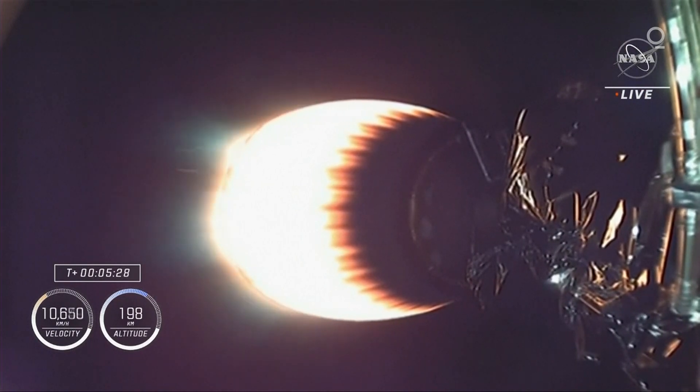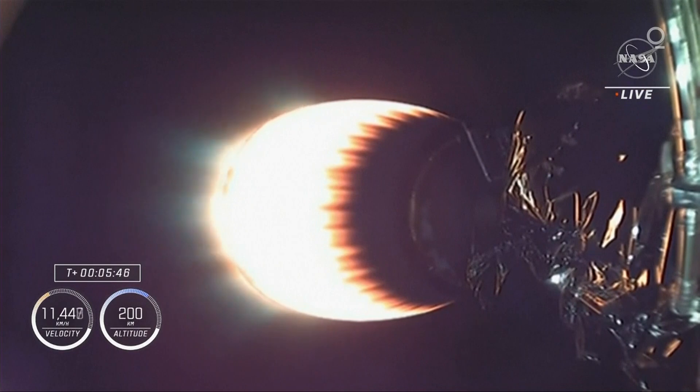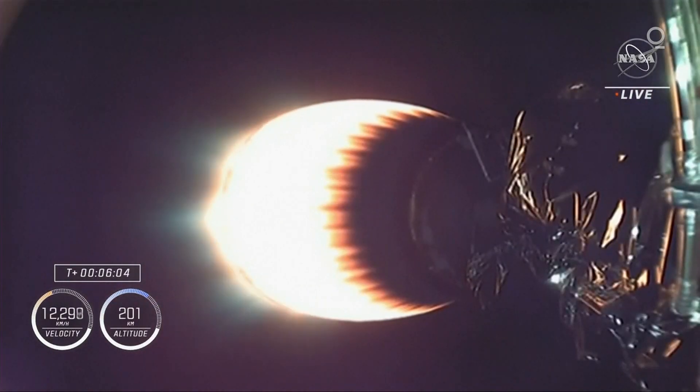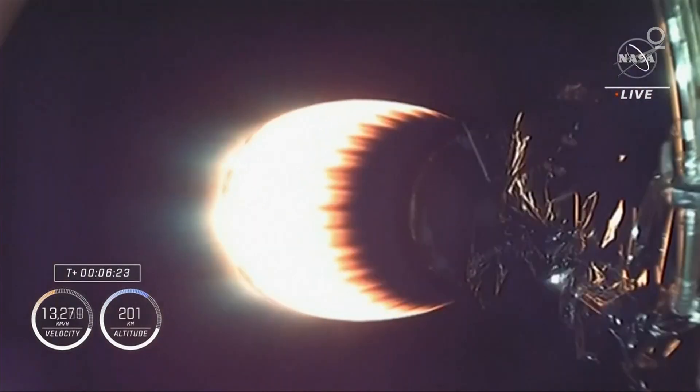The crew is pulling a little more than one and a quarter Gs right now — that's going to continue to ramp up, peaking just before we get to that second stage cutoff. This single engine can produce over 220,000 pounds of thrust in the vacuum of space, so they are definitely feeling it. We're already about 200 kilometers in altitude. Dragon, SpaceX — nominal trajectory. Freedom copies, nominal trajectory. We are headed in the direction that we need to, and we just heard from Shell, the commander. We should get one more trajectory check-in in about 30 seconds, and then we'll start to hit our events in rapid succession as the first stage continues to make its way back home, and the second stage wraps up its job of delivering these astronauts into orbit.